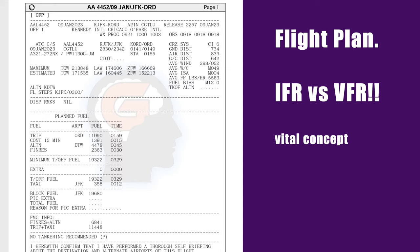At first glance a flight plan looks like a random mixture of letters and numbers. If you're completely new to flying online you're going to have to be able to decrypt at least half of it. There will be things off to the side that won't matter so much — for example the fuel bias 'M 12.0' — whether you understand that or not doesn't really matter. The key things are your departure and arrival airports — in this case Kennedy International KJFK towards Chicago O'Hare KORD — plus things like fuel, times, and about a third of the way down you've got FL steps: KJFK/0360, telling you you'll be flying at 36,000 feet.